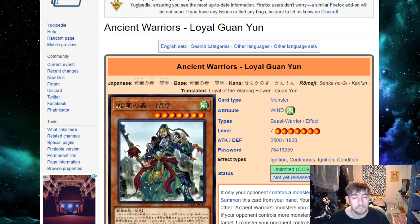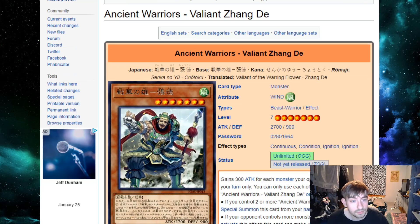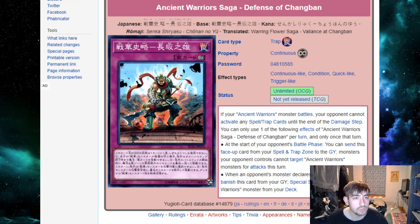They also have big boss monsters that make the deck want to go second. Guan Yun is basically Cyber Dragon — if your opponent controls a monster and you don't, you can special summon him, and if your opponent controls more monsters than you he can pop one for free. Zhangdi buffs himself very big, can special summon himself fairly easily as long as you have two Ancient Warriors on the field, and can potentially attack twice as a huge beater. This deck really seems built around battle phase stuff.